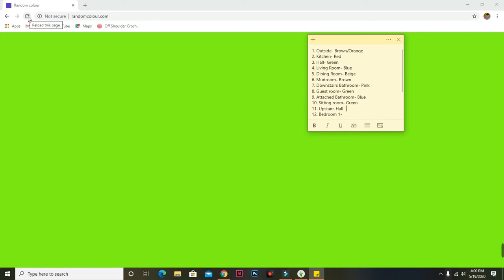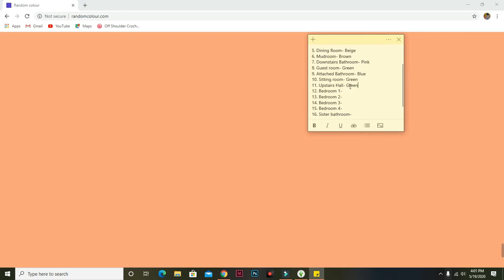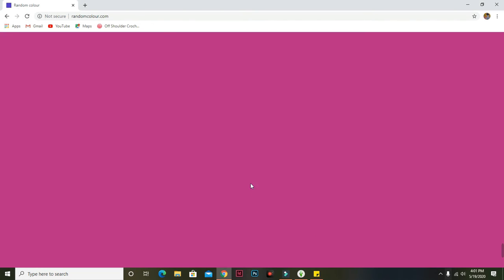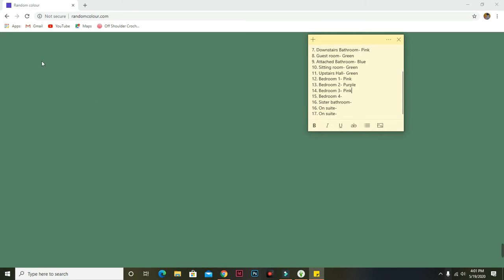The upstairs hall — green again. The living room and upstairs hall are kind of attached where the staircase will be, so the fact that they're both blue and green connects them. Bedroom one is pink. Bedroom two is purple. Bedroom three is pink. Bedroom four came up green — I'm going to re-roll because I can't have my whole house be green. Vixxelle and LilSimsie both re-rolled one of theirs too.